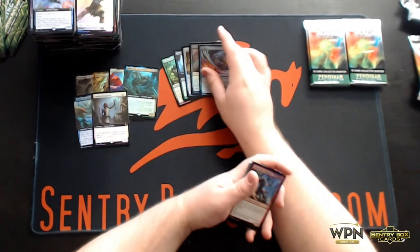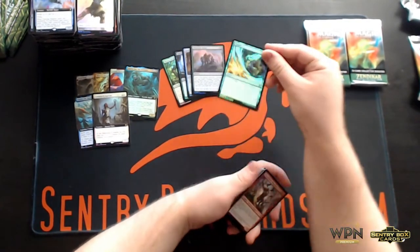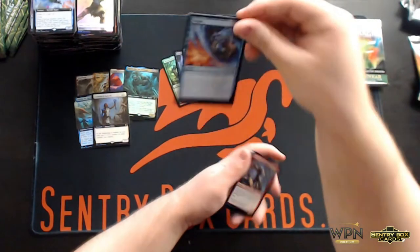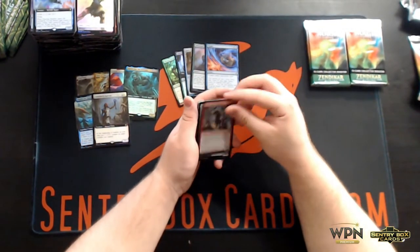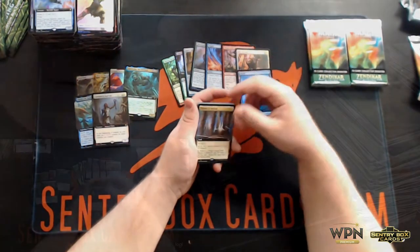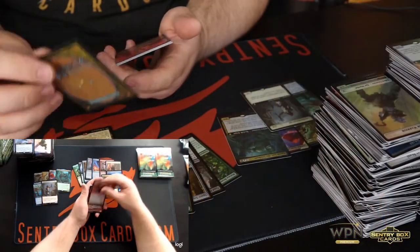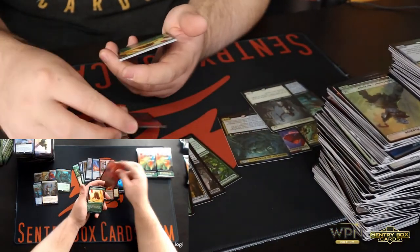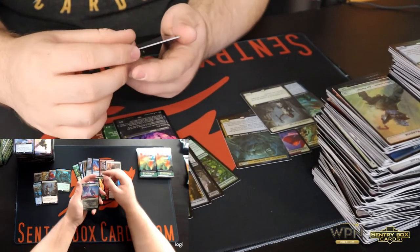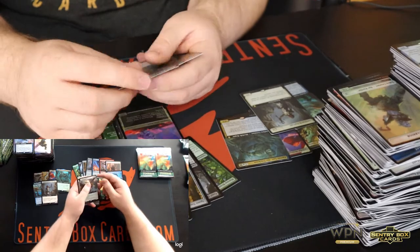Big fan of the Negator in the set — I think that one is super sweet. Shatterskull Minotaur, Skyclave Cleric, Island, Throne of McKindy, Magmatic Channeler, Akum Hellhound, Canopy Bailiff, Skyclave Shade, Prowling Felidar, and Archon of Emeria.